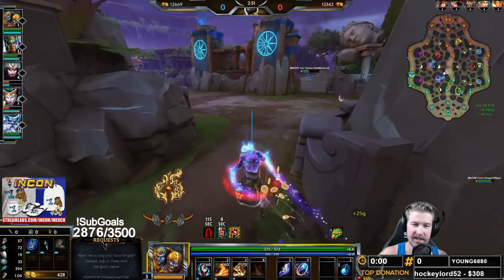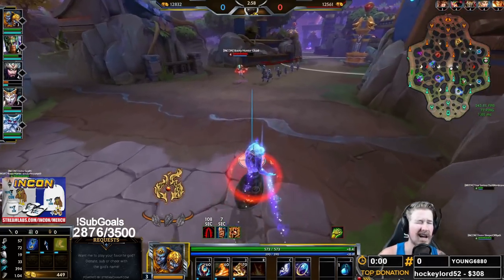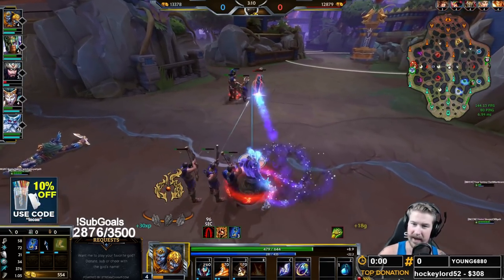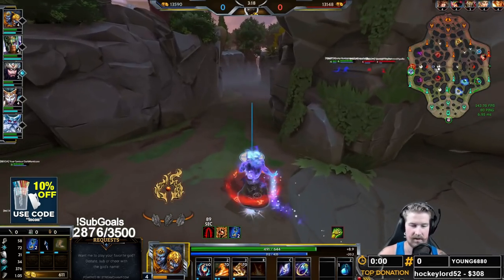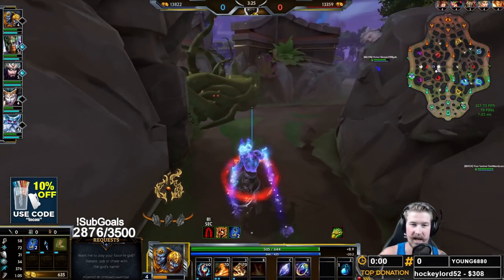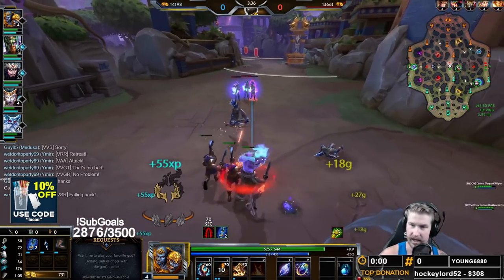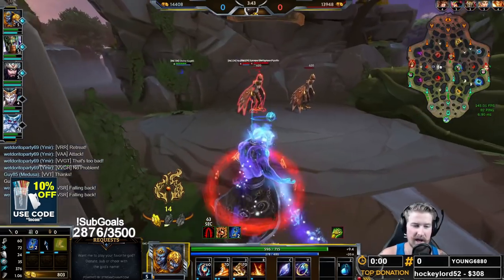Agni is often considered to be the most 'okay' of mages. It's been a long time since Agni has been a meta mage — he's just been an okay mage. Not bad, not great, just okay. Most tier lists will put Agni in the A tier because he's been playable but not the best. Only in the very early days of Smite was Agni an extremely competitive mid laner, but he's always a pretty safe pick because he does have that long range dash.